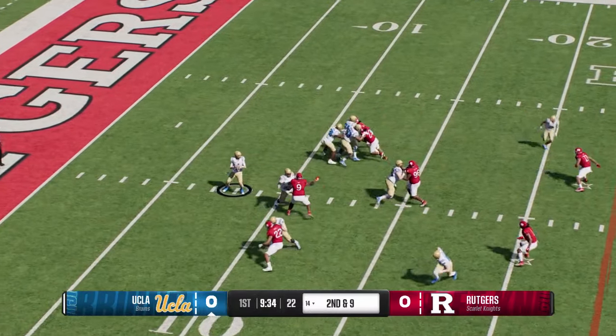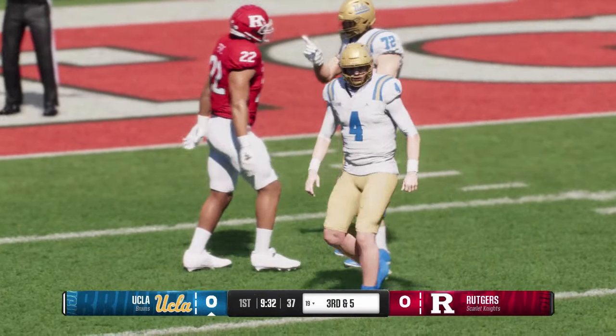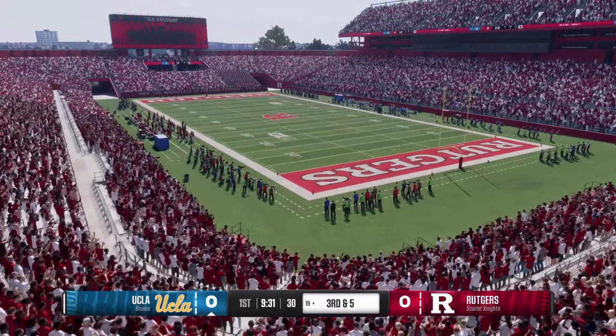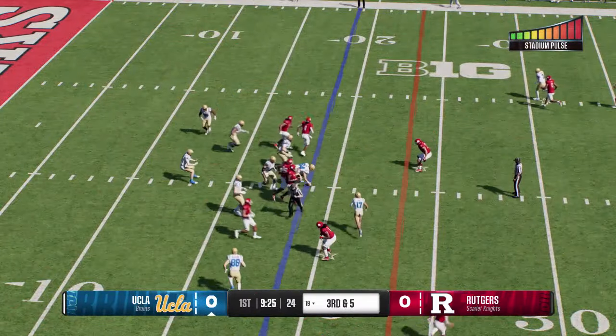The Bruins in the hurry up, off the bootleg, wants to throw it — quickly out to the tight end. They shove him out of bounds after the short gain. You see tight end matchups all over the field all the time. Now it used to just be in the red zone, but now you just find the big fella, put him in the slot, try to give him the ball as much as possible because you know he can make big plays.